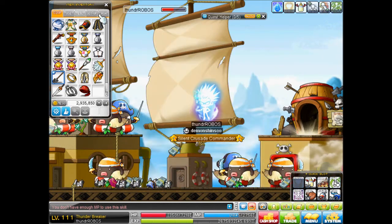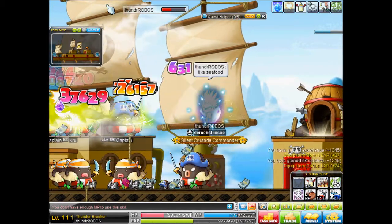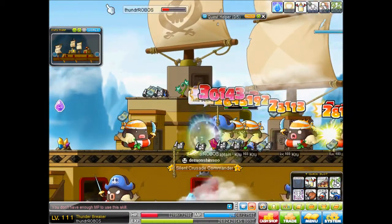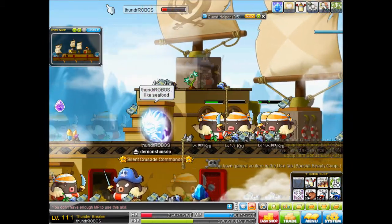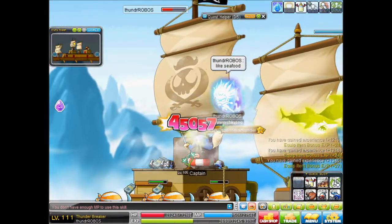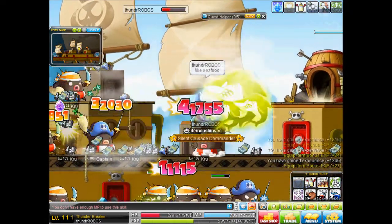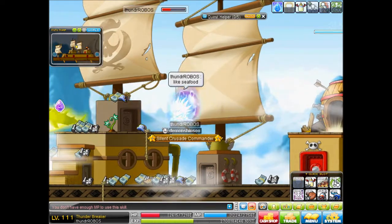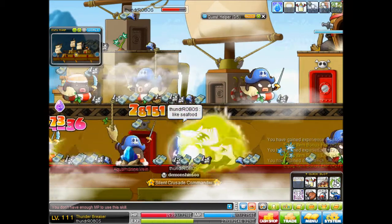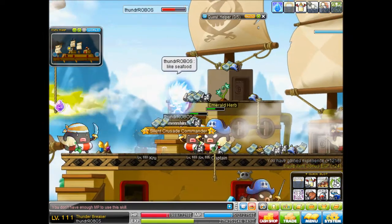My weapon attack is increased by 67 because I'm using baby food. Look at this damage range — that's actually not bad. You probably say you've seen better, but this is pretty good damage for a ThunderBreaker, especially one with regular DEX. I'm just gonna pick this up — I never like to waste things. I used to always loot to get my money.